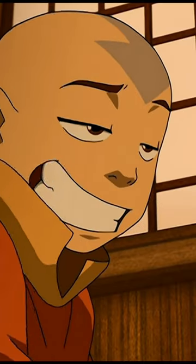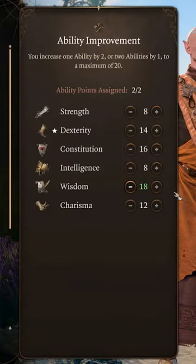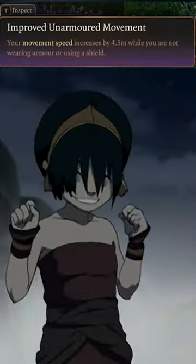On your journey to become a powerful bender, stop by the Crush to increase your dex to 18 with the gloves of dexterity. Afterwards, increase your wisdom, gain an extra attack, and dabble into firebending with your increased movement speed.